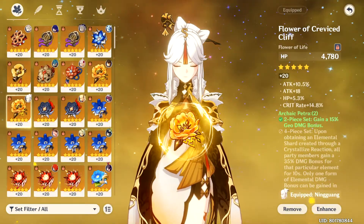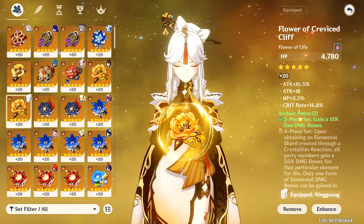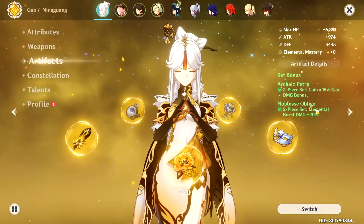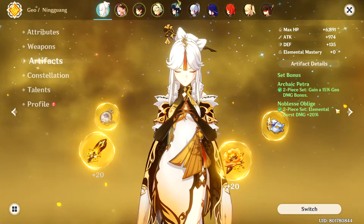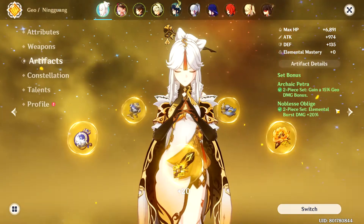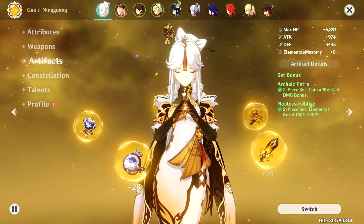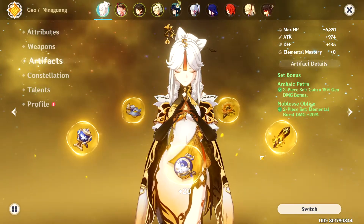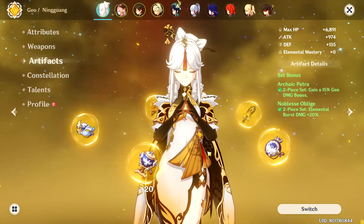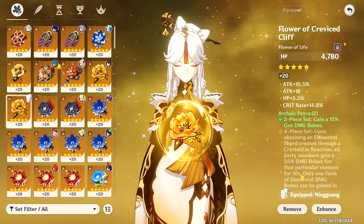For the Artifact Set, there is really no dedicated artifact set for Ningguang — it's mostly flexible depending on your playstyle. In my case, I have 2-piece Archaic Petra, and basically anything else alongside it, like Gladiator or Noblesse. I use Noblesse plus Petra because I play her as a quick-swap burst support. Farming the Archaic Petra domain is not resin-efficient and I don't recommend it. If you've been farming the Energy Set, you can use 2-piece Shimenawa and 2-piece Gladiator. The 4-piece Shimenawa is viable if you stay on-field and use charge attack most of the time, but I personally don't like it as it takes away 15 Energy and ruins the rotation.